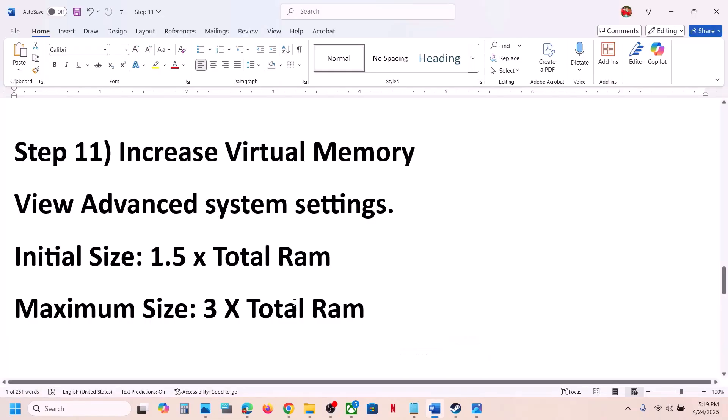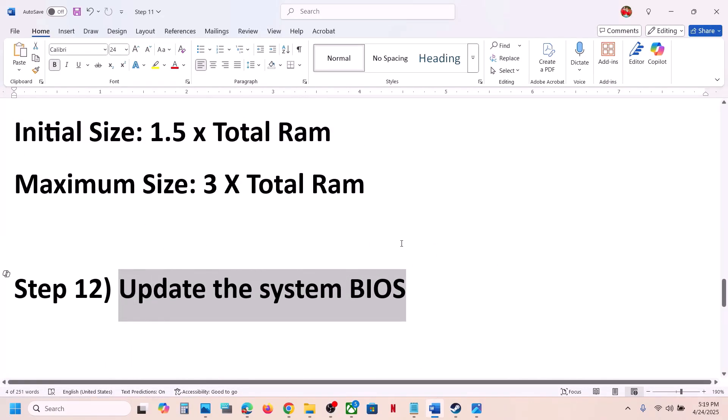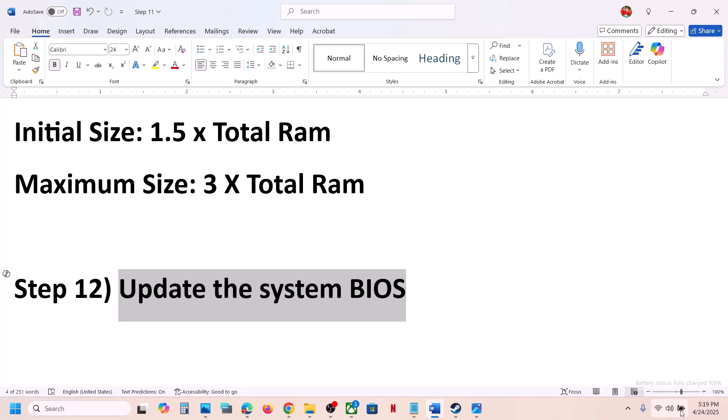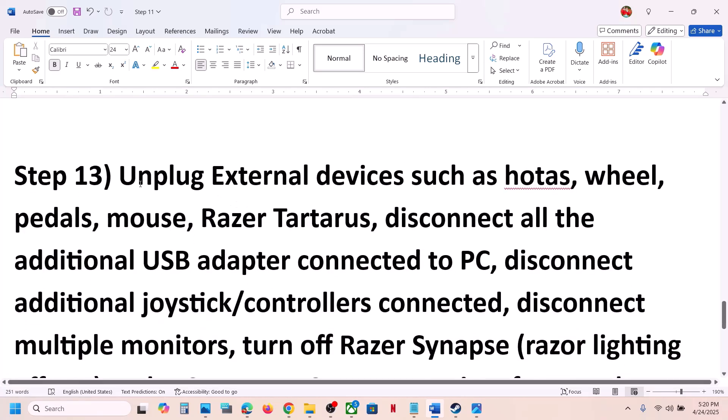The next step is to update the system BIOS. Go to your system manufacturer's website — for example, Dell or Lenovo — select your model number, and update the BIOS. For laptops, make sure the battery is above 10% and the AC adapter is connected. During the BIOS update your system will restart — do not unplug the power cable. After the BIOS update, log into the computer and launch the game.